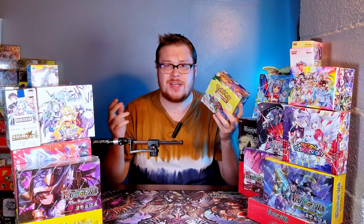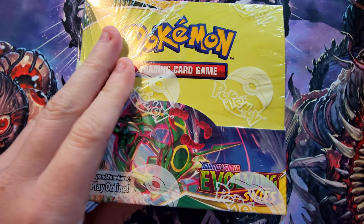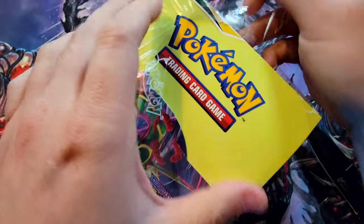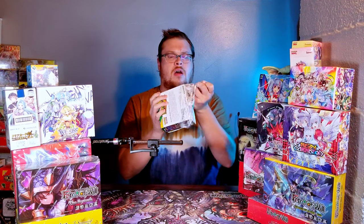Welcome back everybody, it's time to lock down another Sunday booster cracking and we are jumping into my second and final box of Evolving Skies. We're looking for the Eeveelutions, the Rayquaza secrets, and full arts — all the big stuff. I love the chase so let's jump into it and see what goodies we can find. Quick intro today because I want to get into this box, so let's rip open this sucker — plastic off.